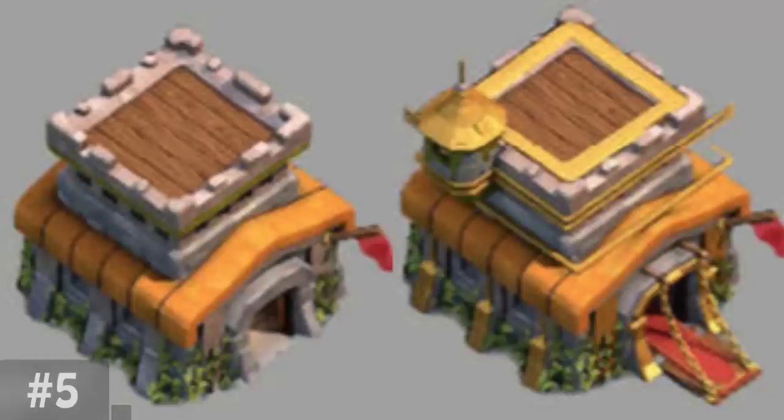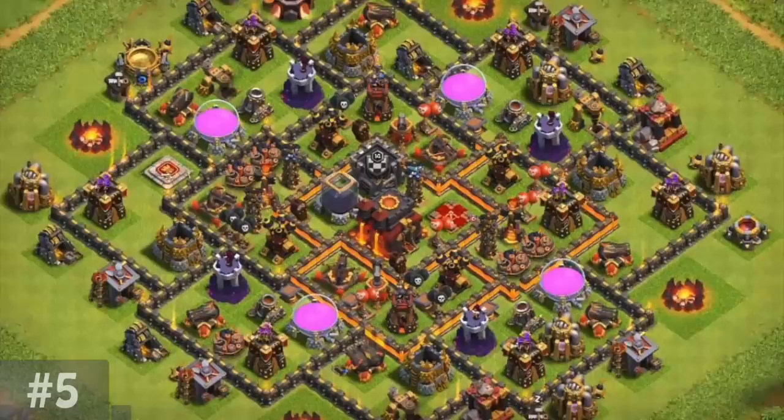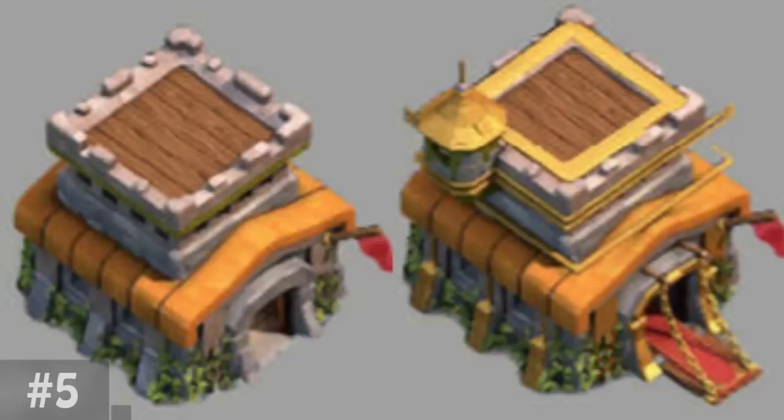The original Town Hall 10 concept looked a whole lot like Town Hall 8. It was most likely changed because of that exact reason. As mentioned in a prior episode, all Town Halls after 8 follow a theme, so perhaps this Town Hall 8-looking design was not unique enough.